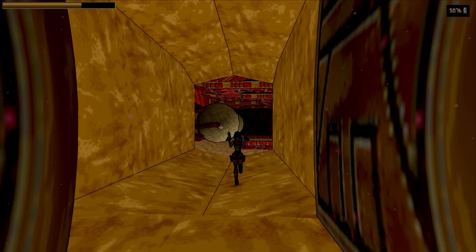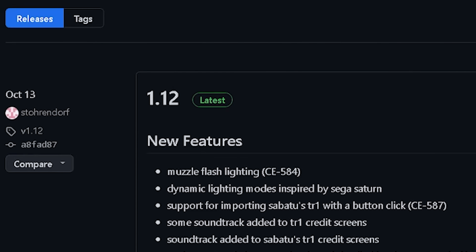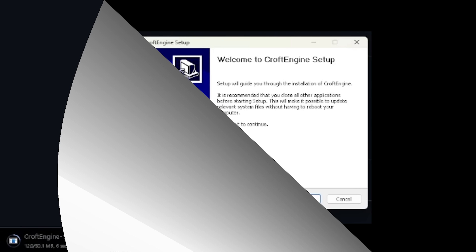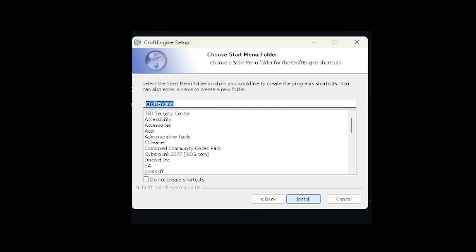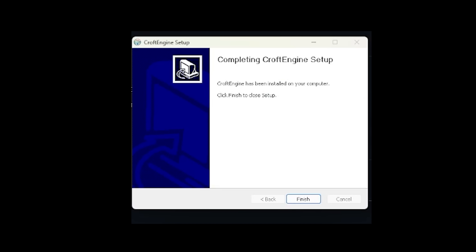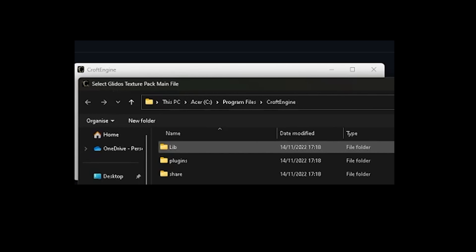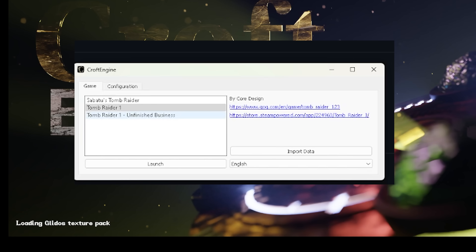Installation — Croft Engine is an amazing addition to any Tomb Raider gamer's arsenal. All you need is a PC, a copy of Tomb Raider — whether it be Steam, GOG, or CD — and the latest version of Croft Engine, found at github.com/storendorf/croftengine/releases. The setup wizard walks you through the process and does the majority of the work for you. You can also choose to add your own favorite texture packs, though some may not be compatible with Unfinished Business or Sabatu. The startup pop-up allows you to choose what Tomb Raider you wish to play and change any non-in-game configurations.